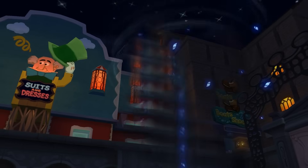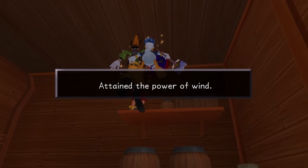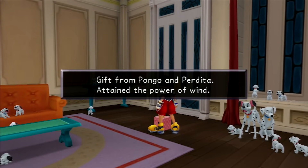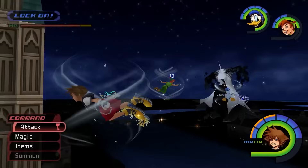Sora learned the base version of Aero as he naturally progressed through the story by defeating Opposite Armor. But unlocking the upgraded versions of Aero was important, with one being found via a yellow trinity in Neverland, and the other being awarded to Sora after saving all 99 puppies. Whichever of these two activities you did first granted Aerora, and whichever you did second granted Aeroga.